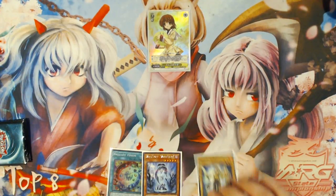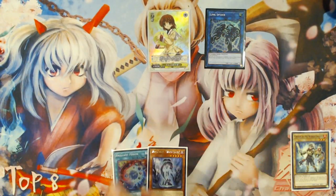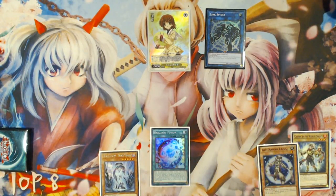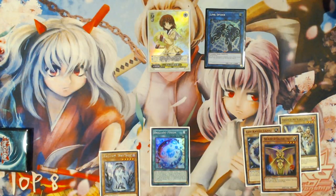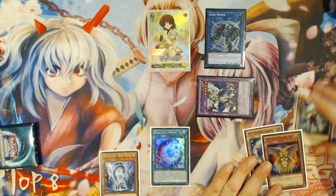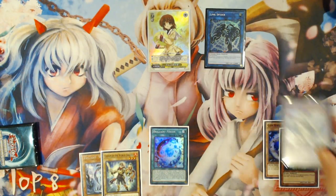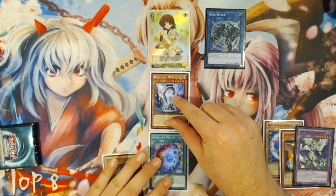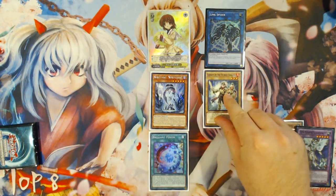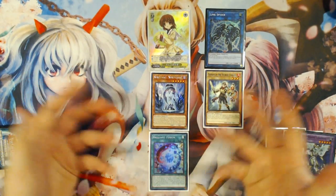The way this changes is that you're going to first Normal Summon your Vanilla and link away with it into your Link Spider, opening the zone down here. Now from here, you're going to activate Brilliant Fusion again, and this time you're going to send Lazuli and Venus again, but Lazuli is going to have something to add back. Lazuli's effect will trigger adding back Chosen after you summon your Gymnite Seraph Knight in the zone under the Link Spider. So now Lazuli triggers adding Chosen back. You've ended up getting a plus one immediately right here because you started with three cards and now you're at four.